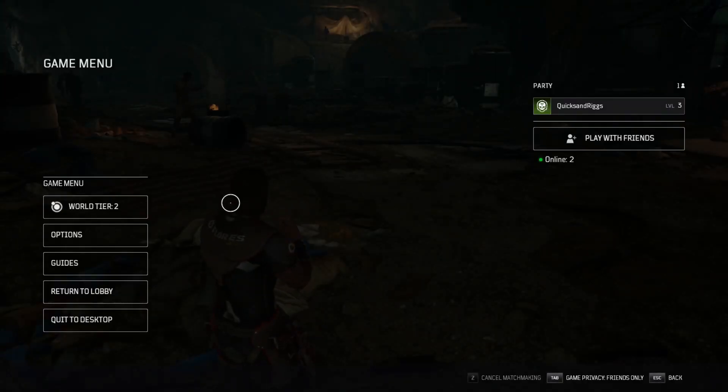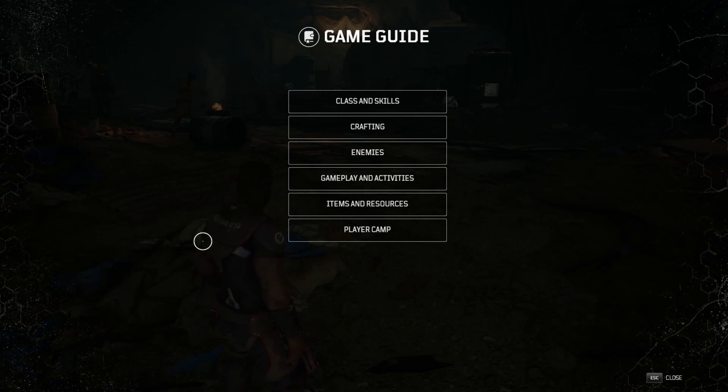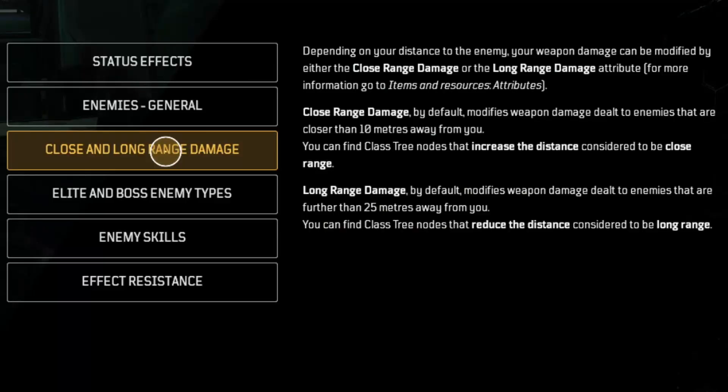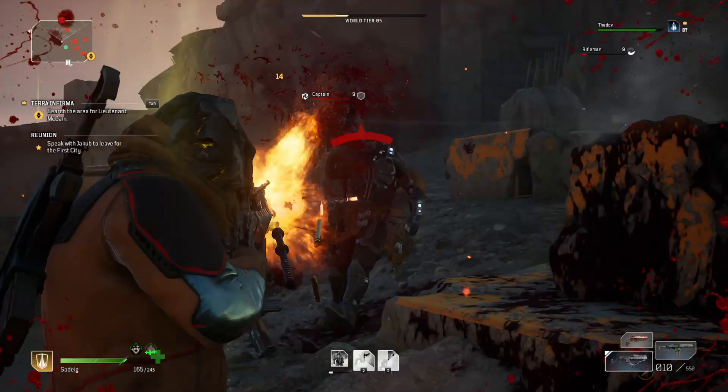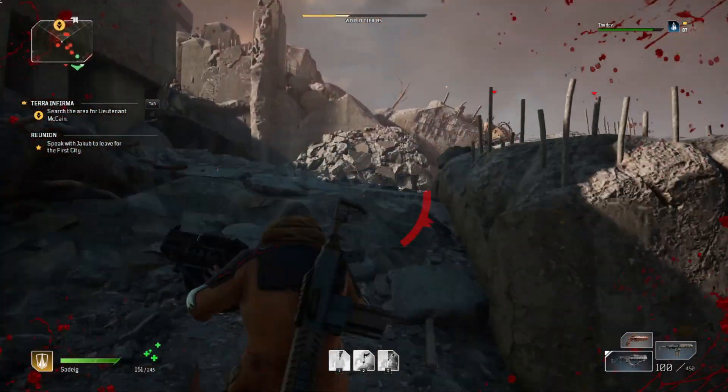If we click escape and go to the guides at the bottom left, the game will give you breakdowns of basic systems and mechanics. Through this we can learn that a close-range kill is anything within 10 meters, which is why the Devastator is classified as a close-range class. The additional health and armor can help us stay in the pocket and take down enemies at such close ranges.